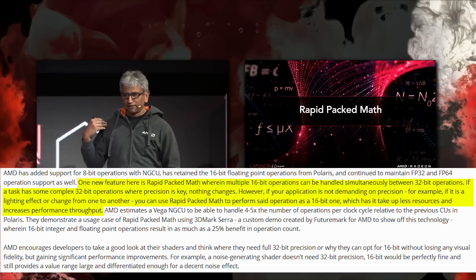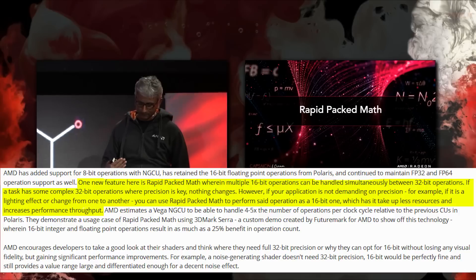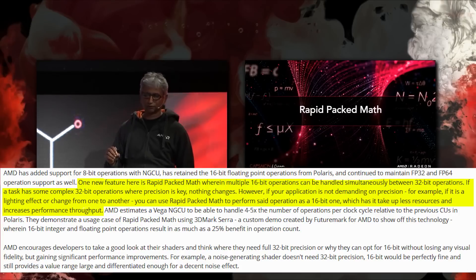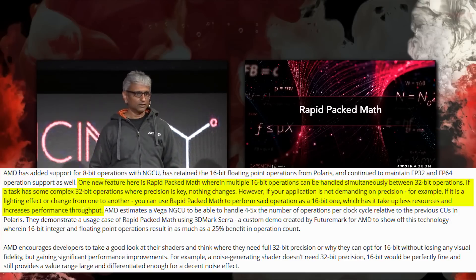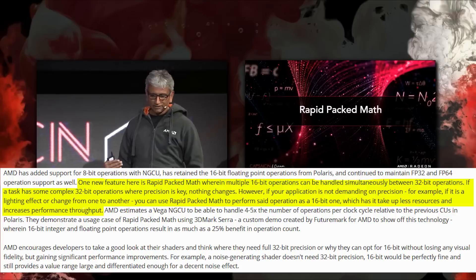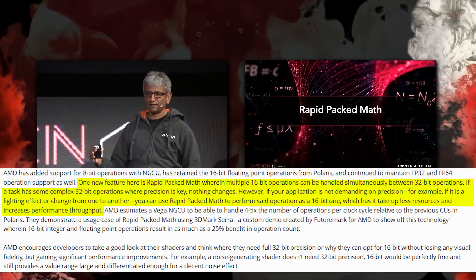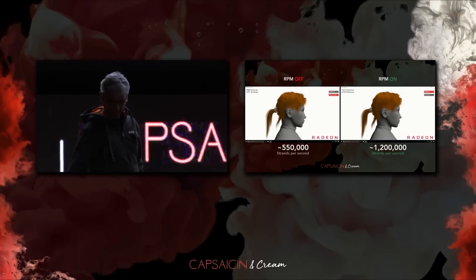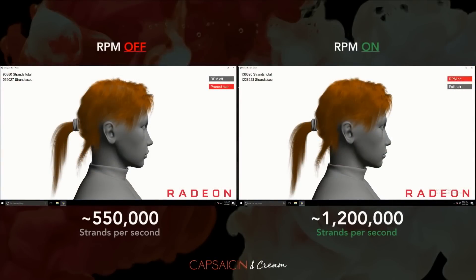The new feature here is Rapid Pack Math, wherein multiple 16-bit operations can be handled simultaneously between 32-bit operations. If a task has some complex 32-bit operations where precision is key, nothing will change. However, if your application is not demanding on precision — for example, a lighting effect or a transition — you can use Rapid Pack Math to perform that operation as a 16-bit one, which takes up less resources and increases performance throughput through the GPU. This is good for game development — developers can take operations that don't need to be 32-bit down to 16-bit, still get great quality, but free up more GPU power for other resources in-game.